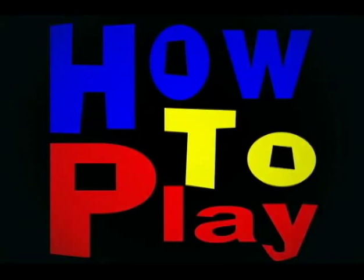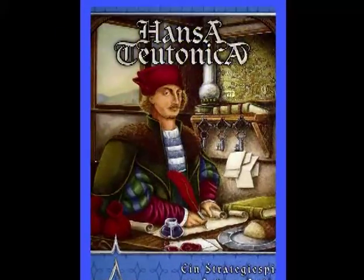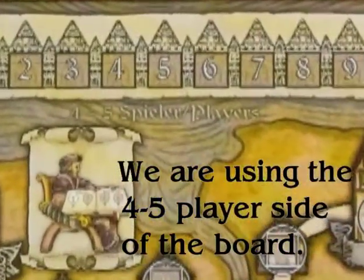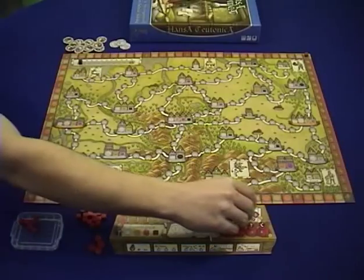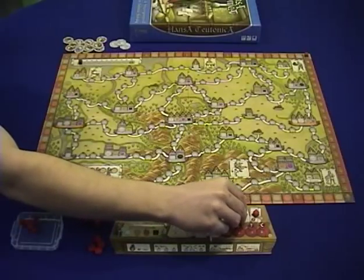How to Play, episode 25. Hello, everyone. Thank you so much for tuning in. This is your host, Ryan Sturm, and today we're going to talk about Hansa Teutonica. I love Hansa Teutonica. The things I like about this is it's a very strategic game that plays in just about an hour. The game moves very quickly. There's very little downtime. Each player's turn might take five or ten seconds, but there's a lot of interaction between the players and a lot of different strategic paths to choose from. And there's hardly any luck in the game other than the actions of your opponents. So it's a very good competitive, strategic, and interactive game.